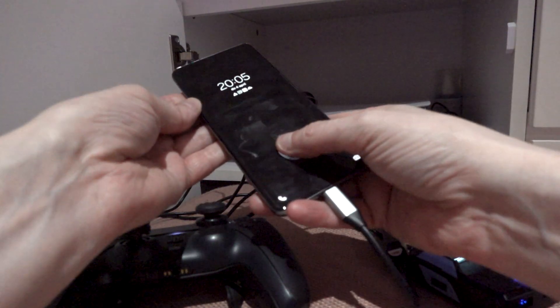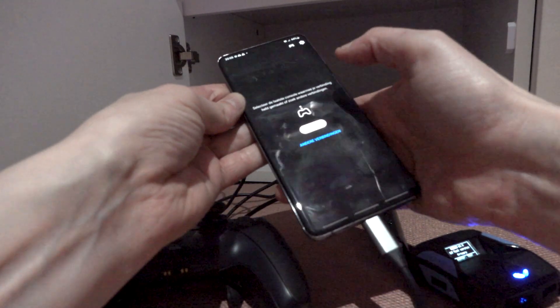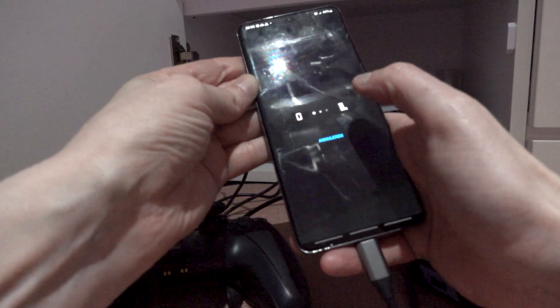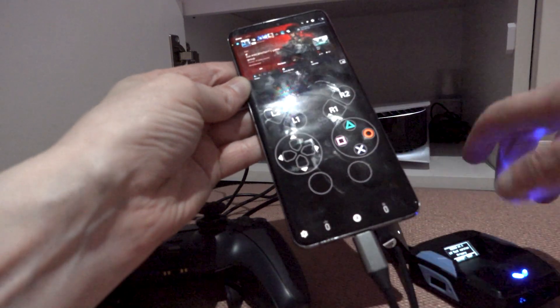We're gonna flip it on, open up Remote Play — make sure you install it beforehand — then hit connect, and we're connected.